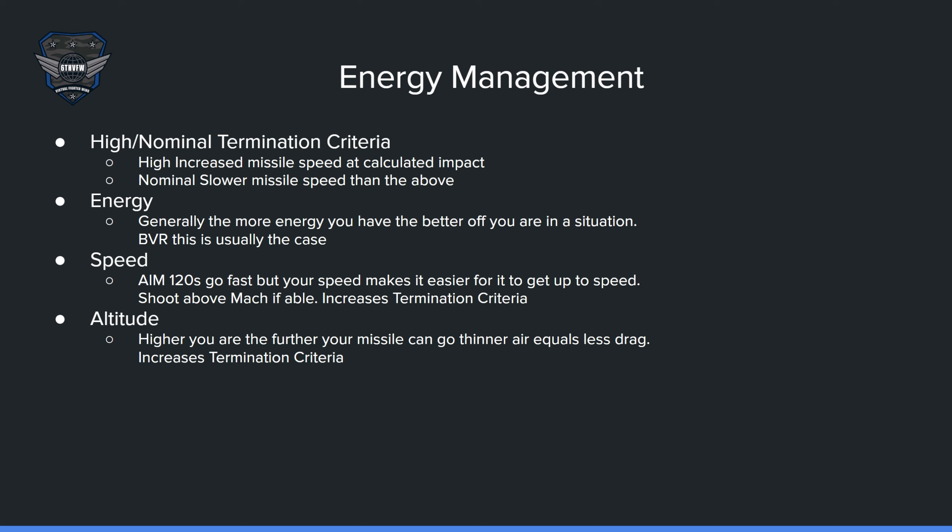Speed is also very important. AIM-120s like to go fast, and your speed makes it easier for them to get up to speed. If able, shoot above Mach to get above that sound barrier — if you're already above Mach, the missile does not have to break through it, and it increases the termination criteria, giving it a better chance of being a high instead of nominal. Altitude also matters: at 40,000 feet, it's thinner air, meaning less drag, which increases termination criteria as well. If your bandit's down low, there's nothing you can do about that, but your missile will still have a decent speed to hit, or at least give them something to think about.